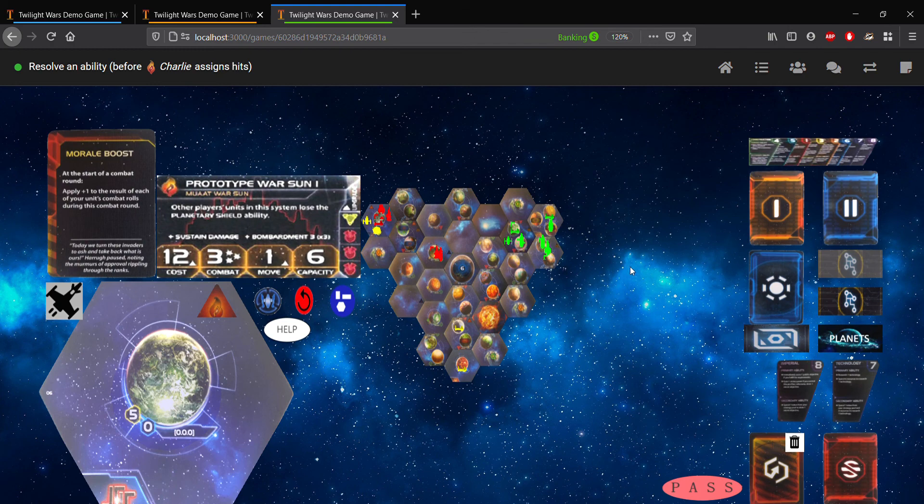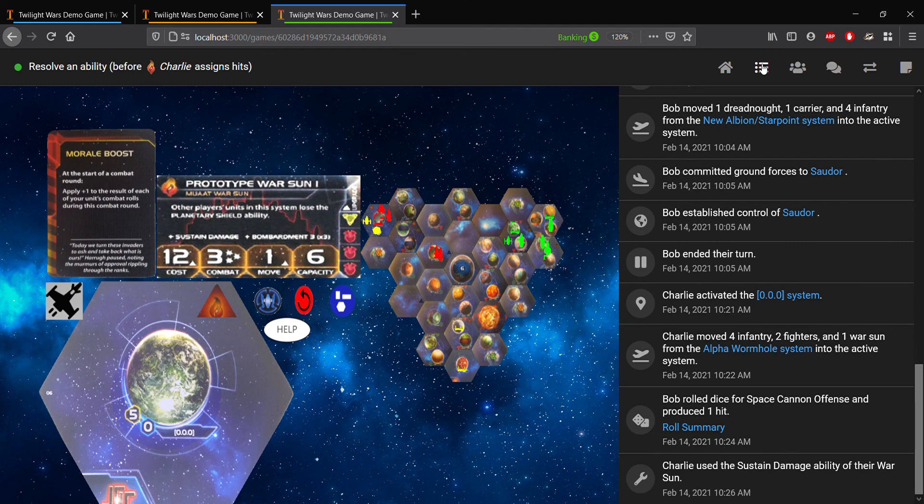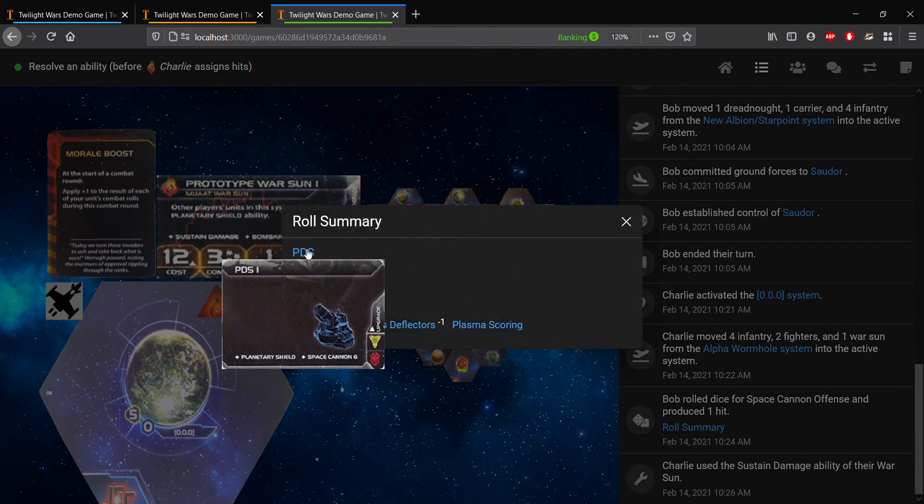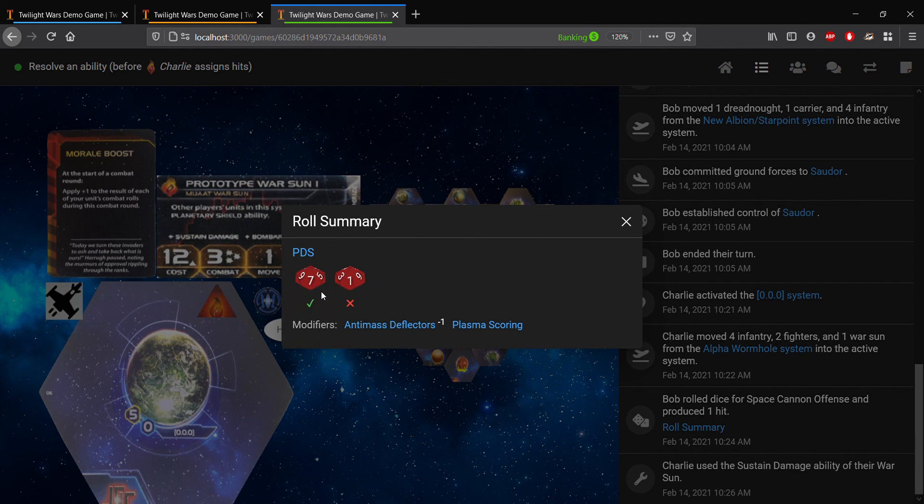Before we continue moving on to the next step, let's look at the game log here. Any time dice are rolled, you'll get a roll summary that you can click open. Over here, you can see the unit that rolled, its unit card, the specific results of the roll, whether they hit or missed, as well as modifiers that apply to them. Because we have plasma scoring, we get two rolls, and because the other player has anti-mass deflectors, we had minus one apply to our rolls.